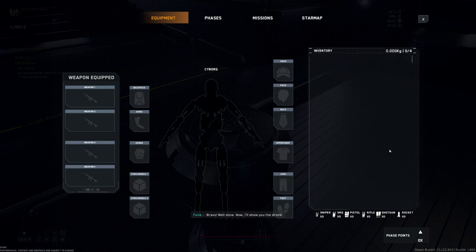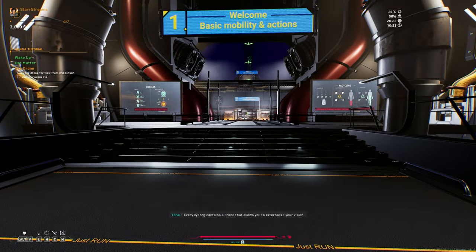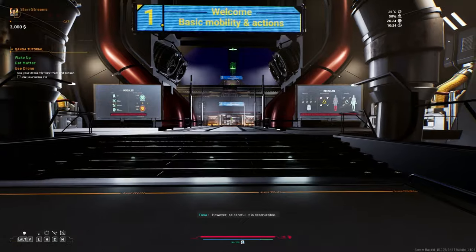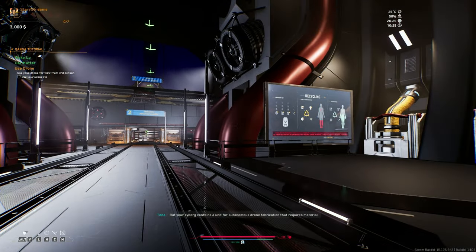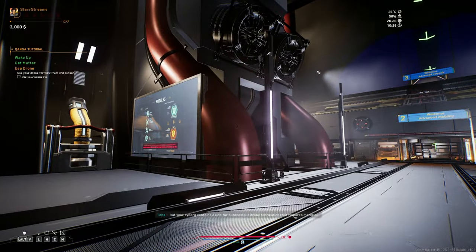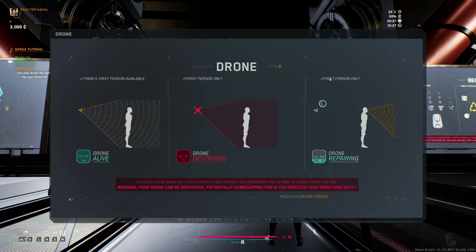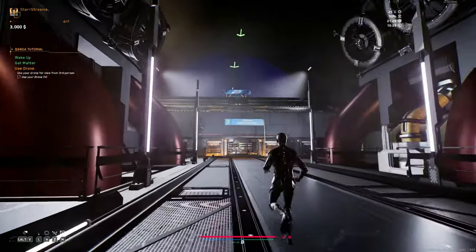Well done. Now I'll show you the drone. Your cyborg contains a drone that allows you to externalize your vision. It is stored on your back and you can upgrade it later. However, be careful — your cyborg contains a unit for autonomous drone fabrication. We're going to test it. Press V. Third and first person available — first person only. So the drone is basically the camera angle, right? Think as if your mind is leaving your body. So that's the drone.